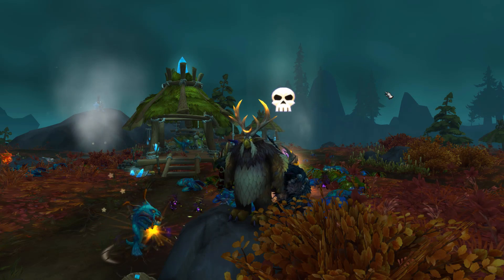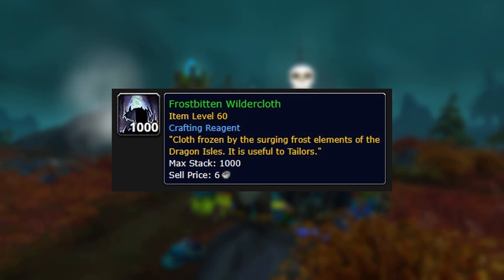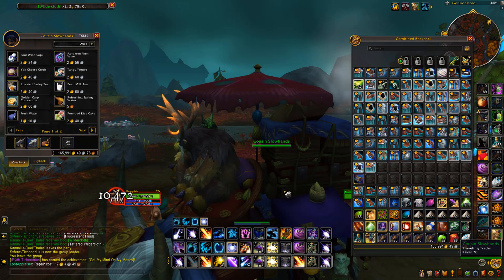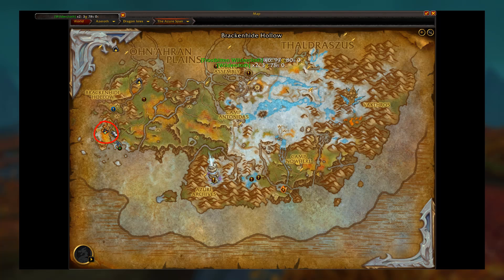Cloth farms are back. We're mainly going to be talking about the Frostbitten Wilder cloth farm. This is best done in two groups of four people — a two-by-four — and you can make upwards of 50k gold from doing this. You also get a bunch of junk items that you can straight up vendor for a little bit of extra gold, but the main gold is going to come from the cloths.